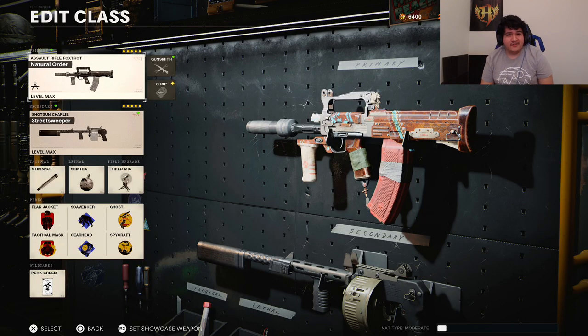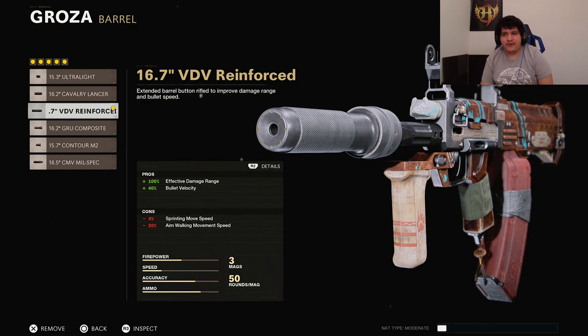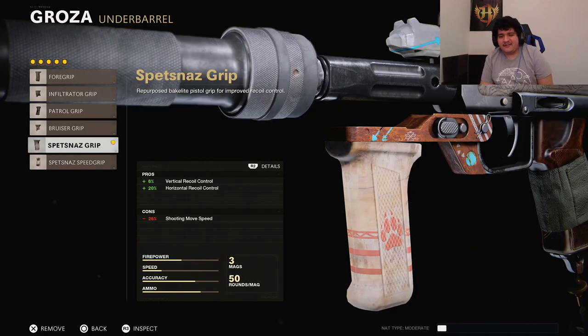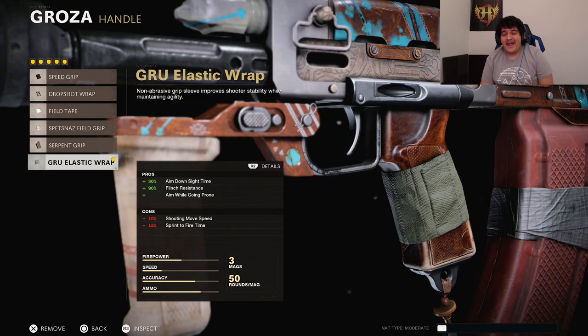Next up is the Groza, which got a major buff to its damage range. For the muzzle, we're using the Suppressor for concealment. The barrel is the 16.7-inch V2V Reinforced so this gun hits like a truck at all ranges. The underbarrel is the Spetsnaz Grip so it has pretty much no recoil with both vertical and horizontal recoil control. The magazine is the V2V 50 Round Fast Mag for maximum ammo capacity, and the handle is the GRU Elastic Wrap for faster ADS speed, flinch resistance, and drop shotting.